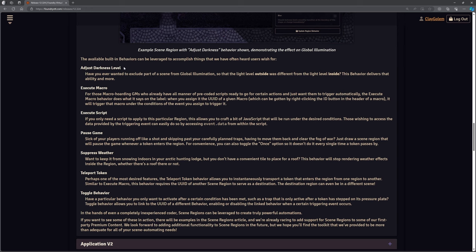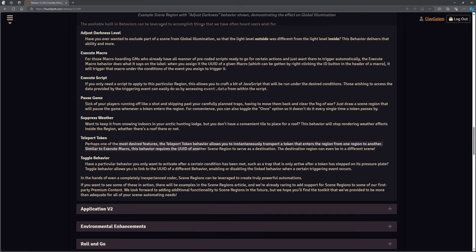The built-in behaviors include: adjust darkness level — which means adjust light level; execute macros, which is brilliant because that's where a lot of the power comes from; running scripts; pausing the game — I like to use pausing the game for things like when you've entered a room so I've got an opportunity as a DM to describe what's going on, or when it asks for a saving throw or you've set off a trap; suppress weather; teleport tokens, which we've done with Monk's Active Tile Triggers; and toggling various behaviors on and off.